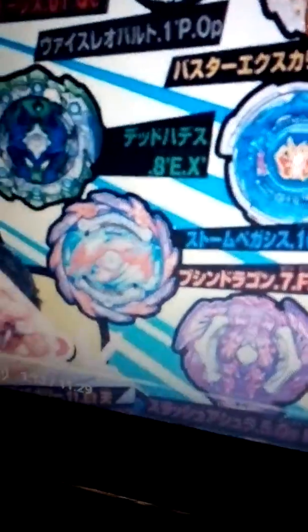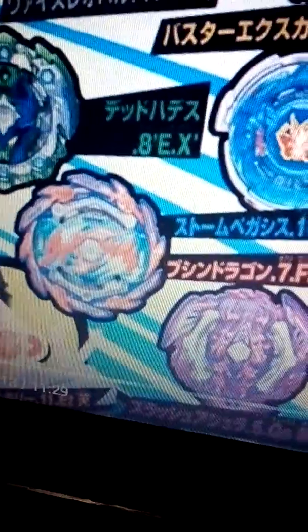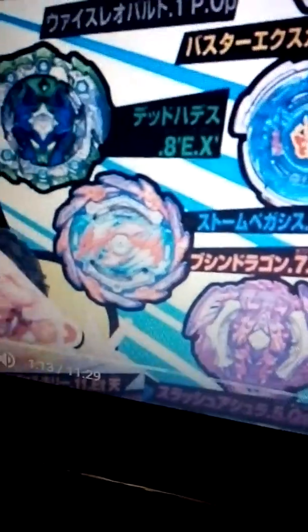We're going to Bushin Dragon. We have Bushin Dragon, Retsu, seven, and friction. Seven's a good part. The Bushin on the Gotinkle parts is useful and friction is all right.